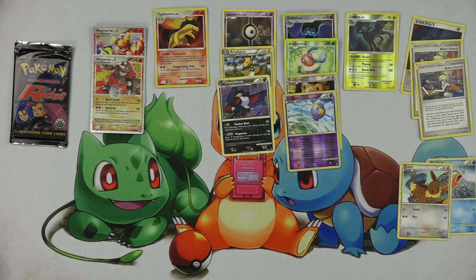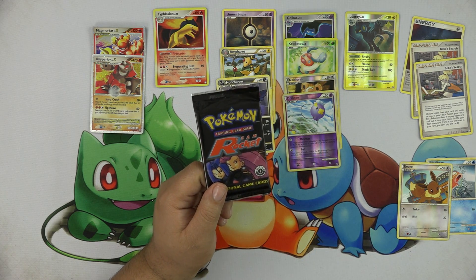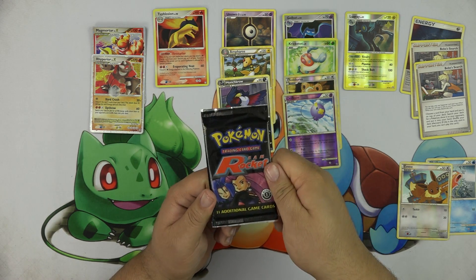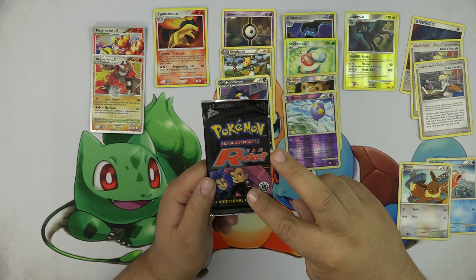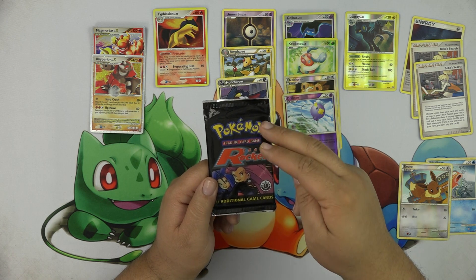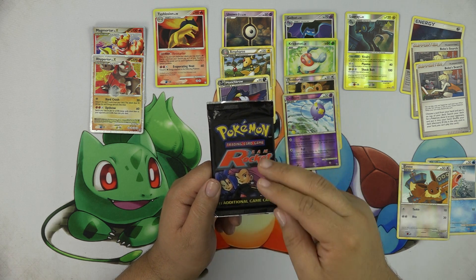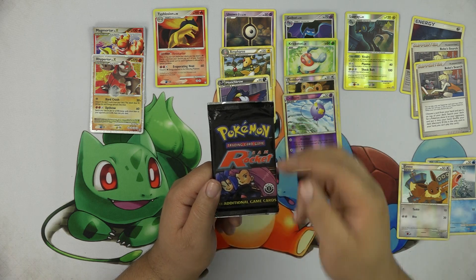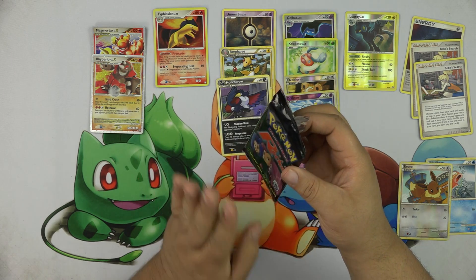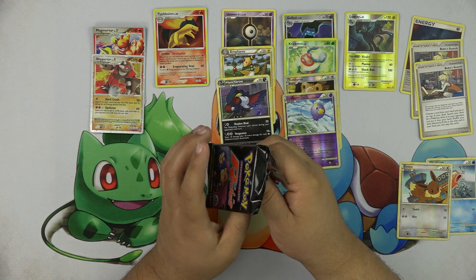In the Team Rocket set there is a Dark Dragonite that's misprinted — it came in a holo and non-holo version with two different numbers: number 5 is the holo version and 22 is the non-holo version. But some number 5's got a non-holo version of them, making that card super rare. I'm really hoping to pull that, and also the Dark Raichu secret rare.